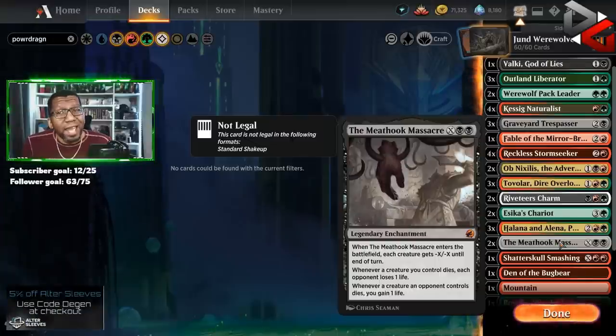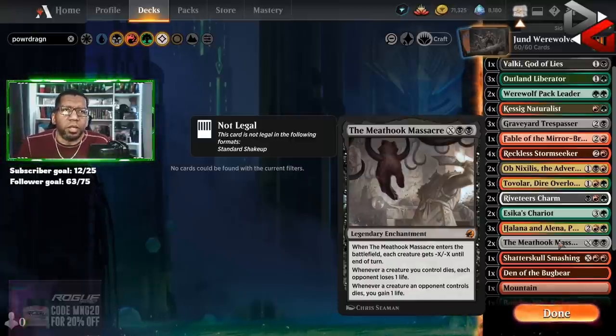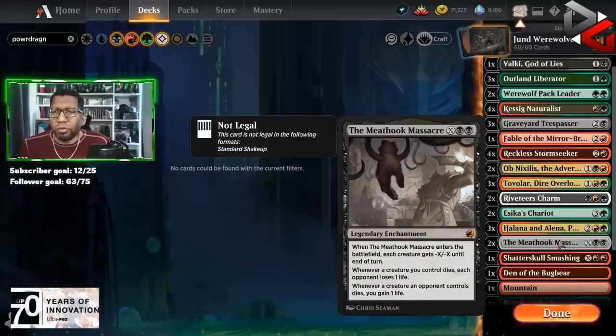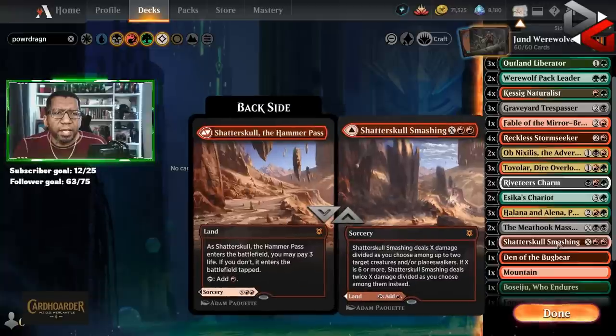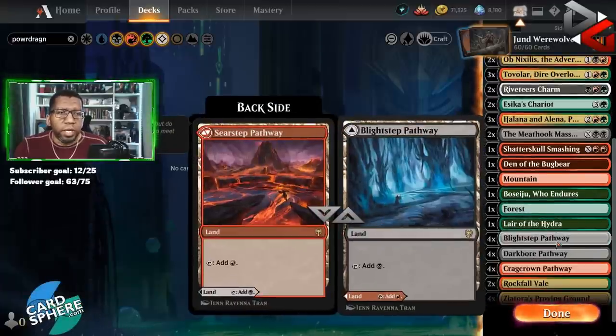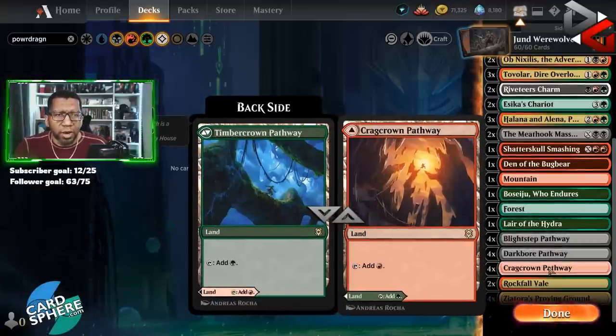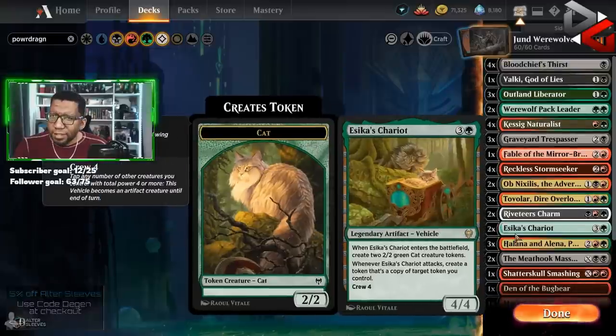Remember that you can massacre your own stuff and then finish off your opponent that way too, so it does have some flexibility. And if nothing else you can play it for zero against decks that have all the sweepers and just get some incidental damage. We're playing just two — we have Riveteers Charm, Blood Chief's Thirst, and other removal, so two Meathooks should be fine. The land package is one Shatterskull Smashing, Den of the Bugbear, a Mountain, Boseiju, a Forest, Lair of the Hydra, some Blight-Steps, Dark-Dwellers, Cragcrown Pathway, Rockfall Vale, and Ziatora's Proving Ground.